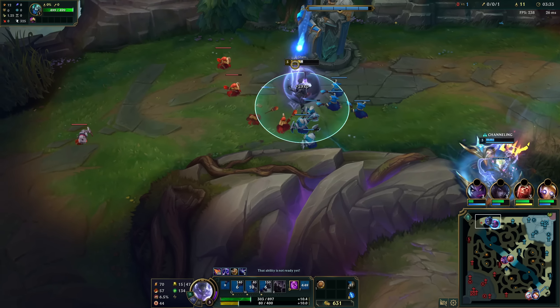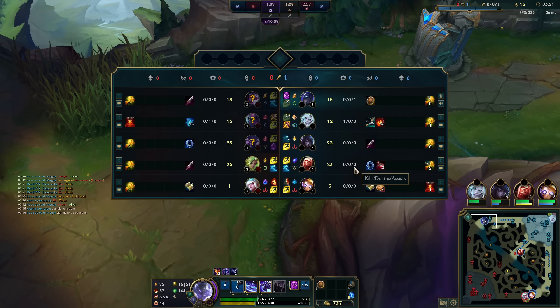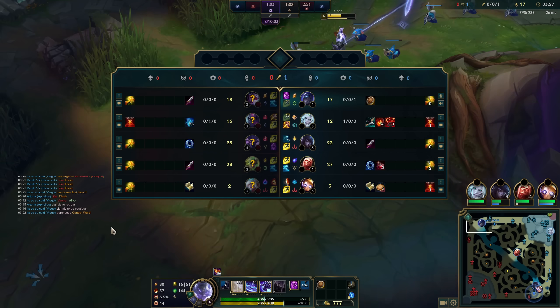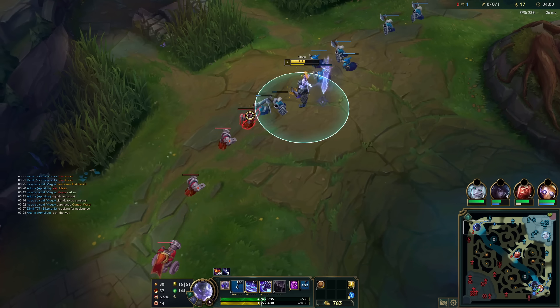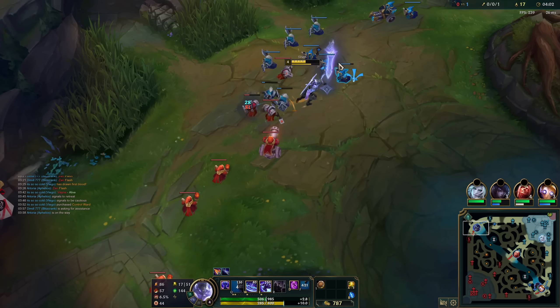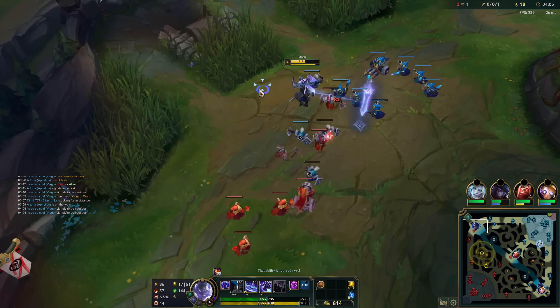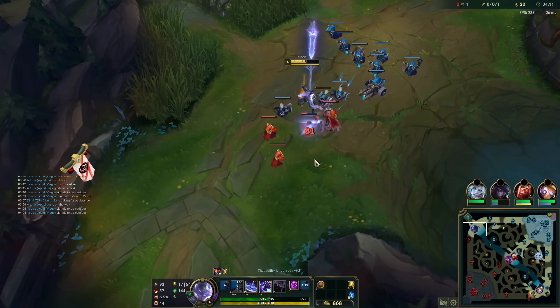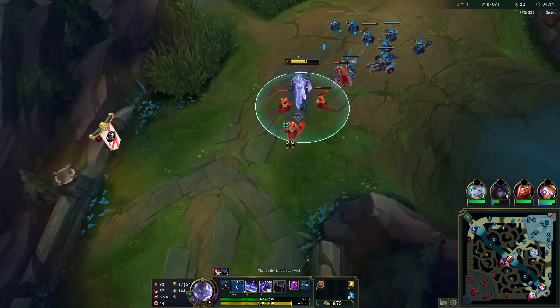Did you see what happened? I engaged at the same moment as Evelynn's Charm was timing on me, which means they will most likely engage at that time. I E-flash, and Vayne thought I was in this location. She had cast Condemn on me, but the moment I sensed they were going to go on me, I E-flashed - and now the Condemn puts me in a very different position. She wanted to get the wall stun and one-shot me, but that did not happen because I pulled the trigger fast. This is why you need to have Flash as Shen in matchups like this.